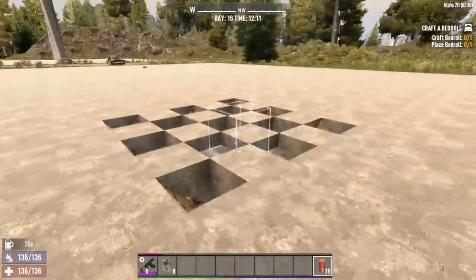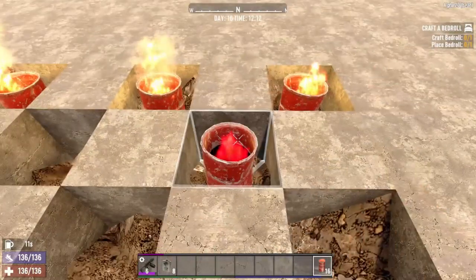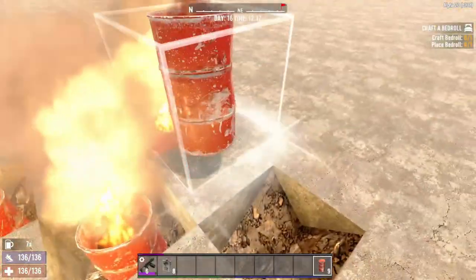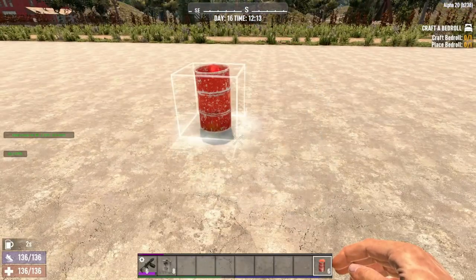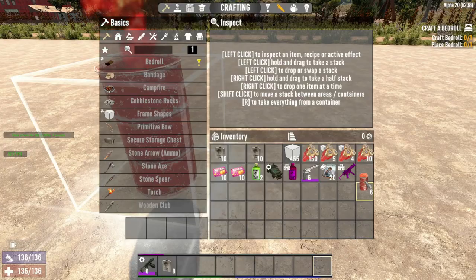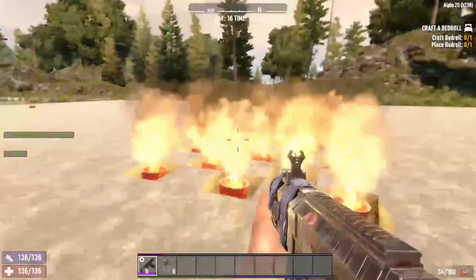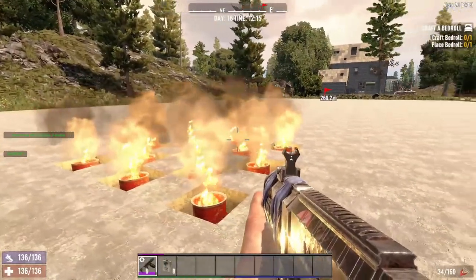Our fifth method for fast XP is Screamer Farming, which works mid to late game. Screamer Farming is when you generate enough heat in a certain chunk to attract a Screamer Zombie. Each scream generates zombies, and as long as she keeps screaming and the heat source keeps going, they keep coming. Some examples of heat sources include campfires, forges, torches, and burning barrels. As you kill these spawned zombies you gain XP, and as long as she keeps screaming, they just keep coming.